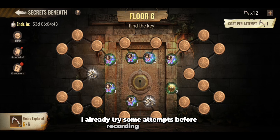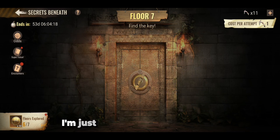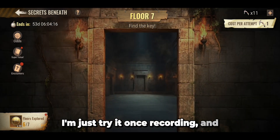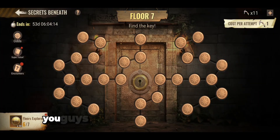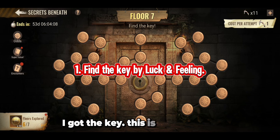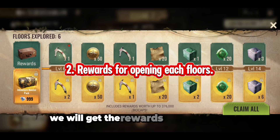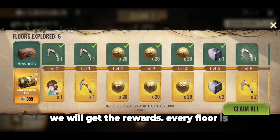For these events, the higher the level of the floor, the higher the amount of rewards. I already tried some attempts before recording this video. I still hadn't found the key, so now we'll try it again together. I'm lucky — I tried just once while recording and I got the key! You guys gave me luck. Now we go into the next floor, and every time we open one floor we get rewards — every floor has different rewards.